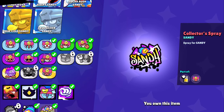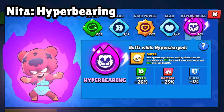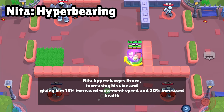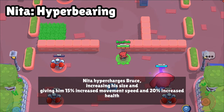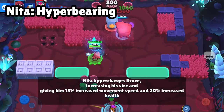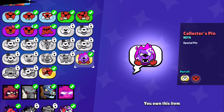Let's move to another hypercharge — we are going to get Nita's hypercharge. Whenever you activate Nita's hypercharge and drop your super, her bear becomes a little bit larger and stronger. When you use the hypercharge bear with the star power, it will be great in Heist as well as other game modes like Brawl Ball, whatever you like.